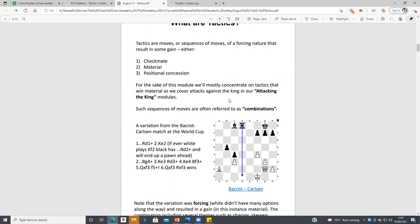So what are tactics? Tactics are moves or a sequence of moves of a forcing nature that result in some kind of gain — checkmate being the best result, material gain being second, and then maybe a positional concession as well.